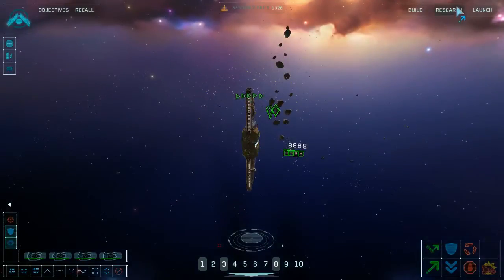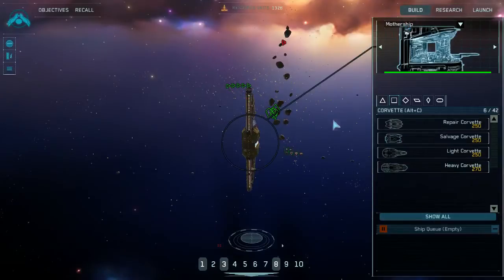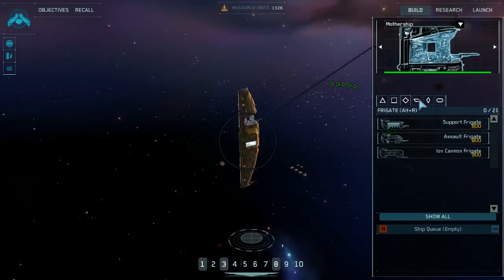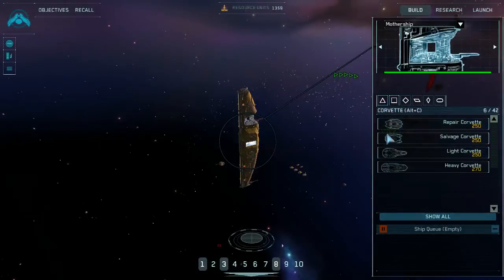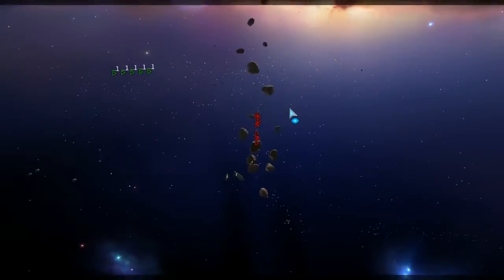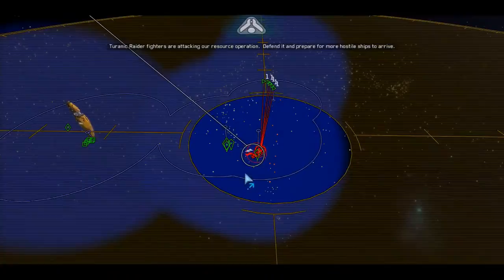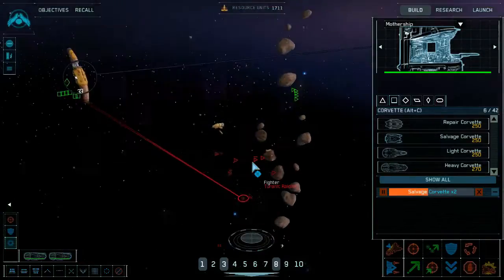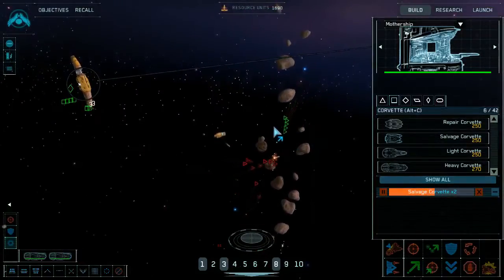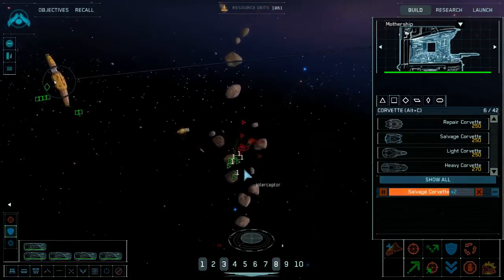The Tyrannic Raiders should be showing up soon. There they are — Tyrannic Raider fighters are attacking our resource operation. Heavy corvettes, get out there; interceptors, you're going to be blowing up these guys.